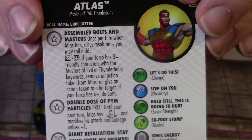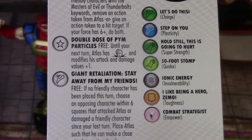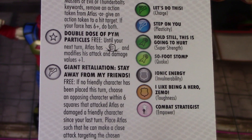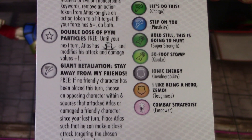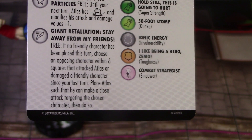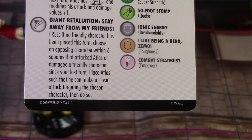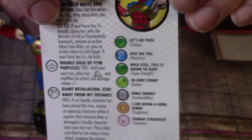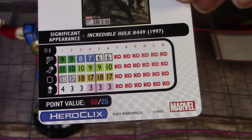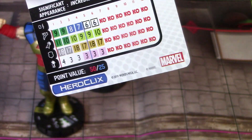He also has the Assembled Bolts and Masters trait, and then he has this other trait, Double Dose of Pym Particles — free until your next turn. Atlas has Colossal Size and modifies his attack and damage values by plus one. So he's going to be swinging with a 12 attack, five damage, potentially seven damage if you're using a heavy object with Super Strength. He also has a special on his movement: if no friendly character has been placed this turn, choose an opposing character within six squares that attacked Atlas or damaged a friendly character since your last turn, then place Atlas to make a close attack targeting them. So if he gets knocked onto his last couple clicks, he basically becomes a Colossal Retaliator for us.